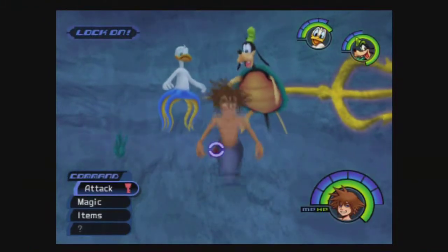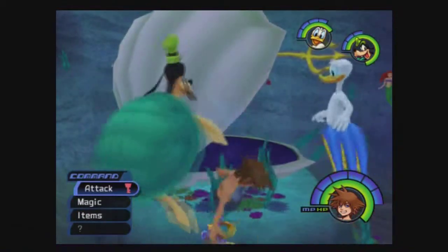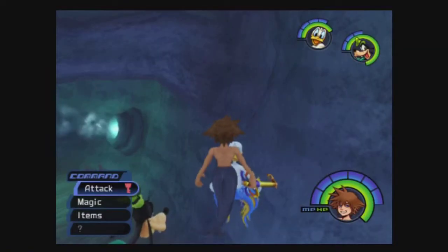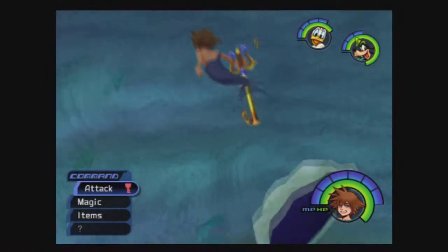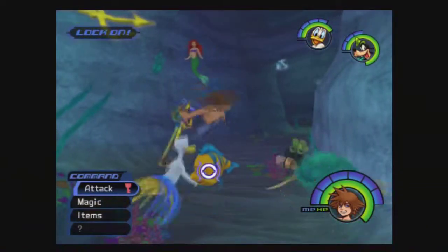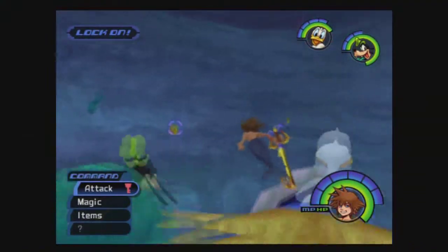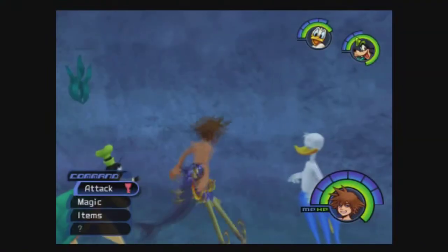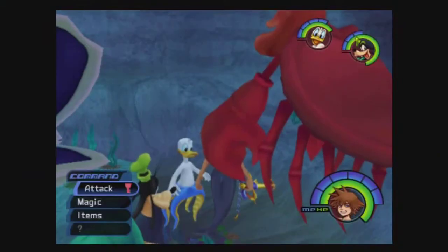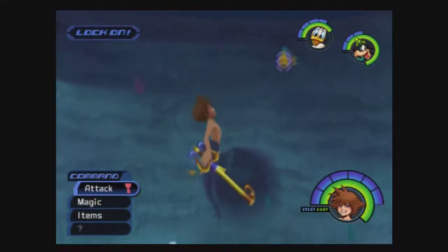I completely zoned out during that — I'm supposed to find Flounder. Anyway, the combat in this area is a little weird. It helps a lot if you lock on — if you see a Heartless and lock onto them, it'll automatically swoop forward whether they're higher or lower than you. If you don't use lock-on in this area, it's going to be a real pain.